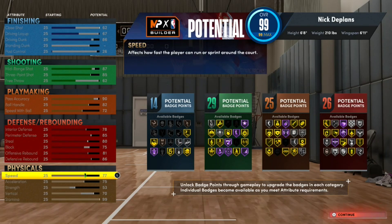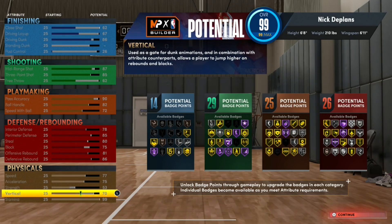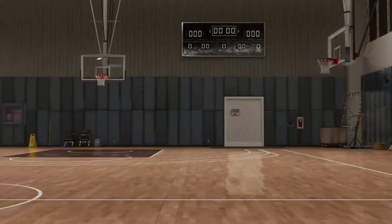Defensive rebound at 86. In the physicals I went with 77 speed, 75 acceleration, 53 strength, 70 vertical, and stamina of 99. You end up with 14 finishing, 29 shooting, 25 playmaking, and 26 defense/rebounding badges. Put that all together and this build gives you a grand total of 94 badges. 94 badges — that's just too good. That's the build I ended up going with.